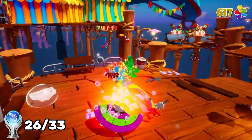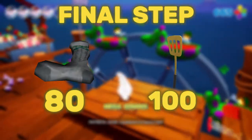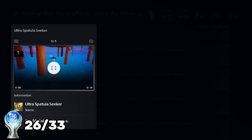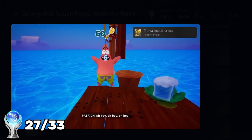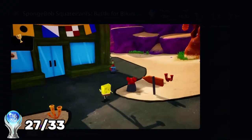With the story complete and all miscellaneous trophies out of the way, this brings us to our final step before we can get this platinum — collecting all 80 of Patrick's socks and all 100 of the golden spatulas in the game. The first two I didn't wind up recording were getting 50 spatulas and 75 spatulas during the story, but here's the trophy for 50 spatulas and the Mega Spatula Seeker trophy for getting all 75 spatulas.